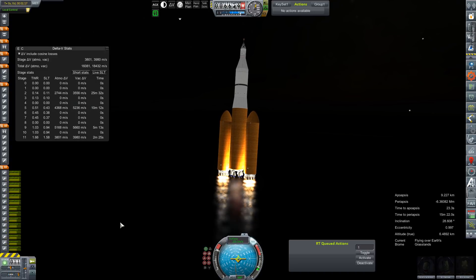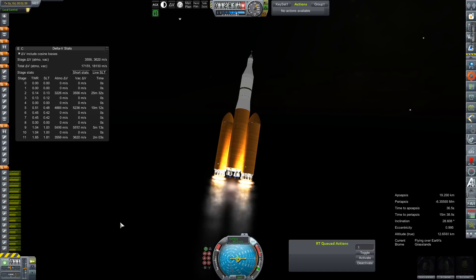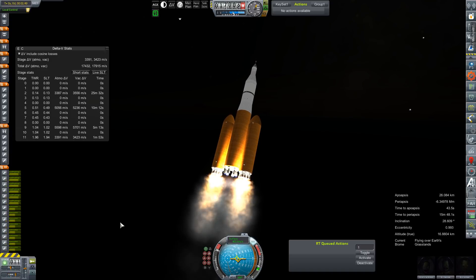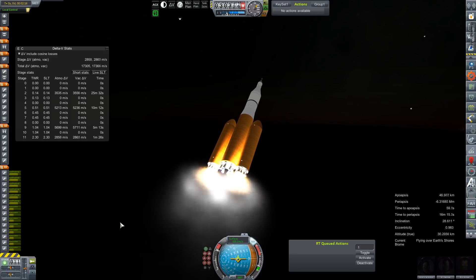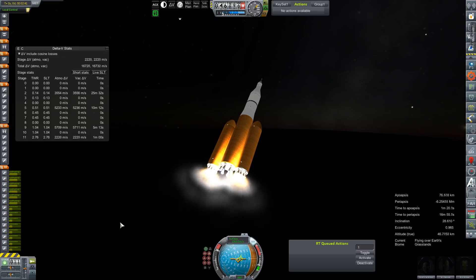The launch vehicle itself — the core stage is essentially unchanged. It is still six RS-25DEs. The boosters have been made absolutely massive; I think they're nine meters in diameter now, each sporting four RD-171Ms. Our total lift-off thrust-to-weight ratio was still only about 1.1 or so, but I think we can actually trim that back a bit based on the results of this flight.